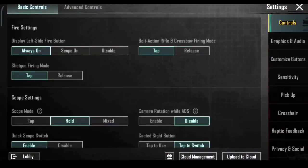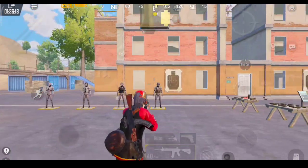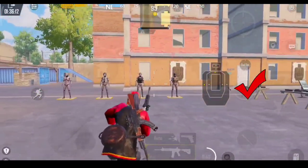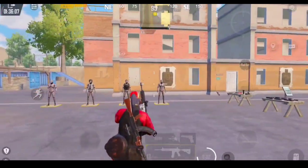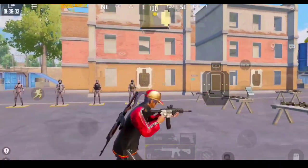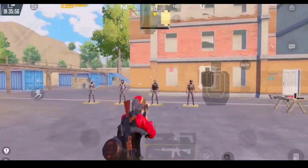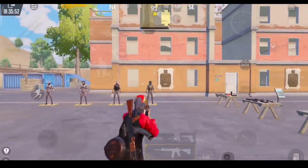TPP view also depends on your phone resolution. The best TPP view ranges from 80 to 86%. I prefer keeping the sprint sensitivity and TPP view the same. But if you are a classic player, set it to 86%. And if you want to perform well in both classic and TDM, set it to the center — that is 85%. If your TPP view is already between 80 to 86, don't change it, as it will take a few days to get used to new settings. However, if it's greater than 86, then change it now.